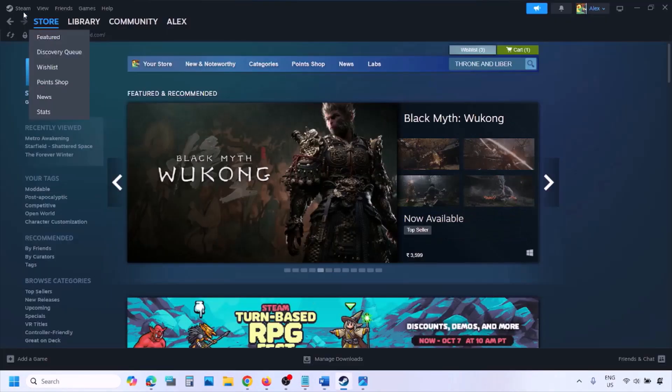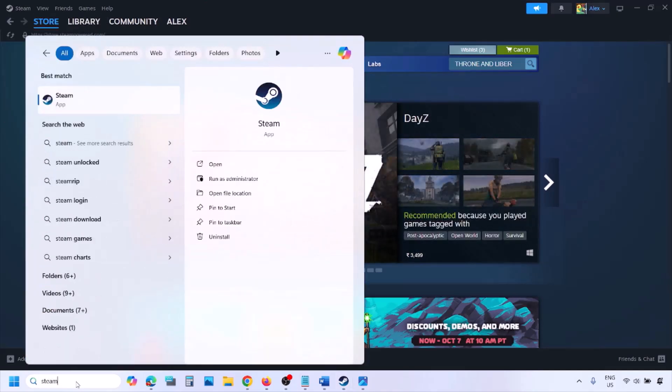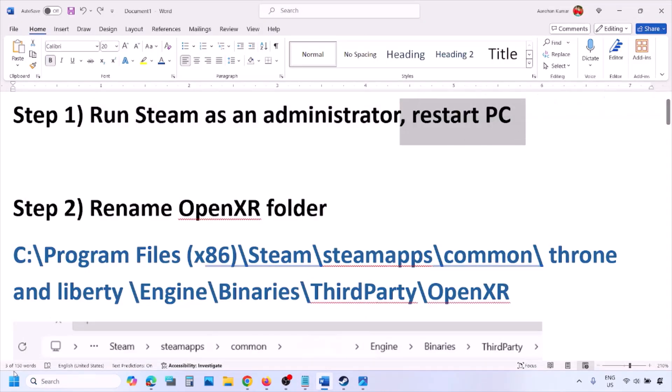Go to Steam, click on Steam in the top left, and then click on Exit. Once Steam is closed, type Steam in the Windows search box, make a right click on Steam, click on Run as administrator, and once Steam is open as an administrator, launch the game. This has worked for many players so it might work for you.